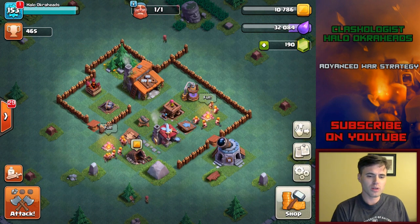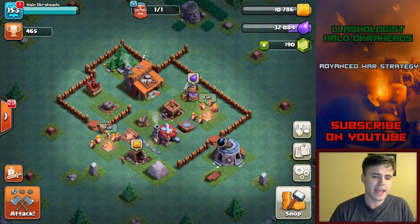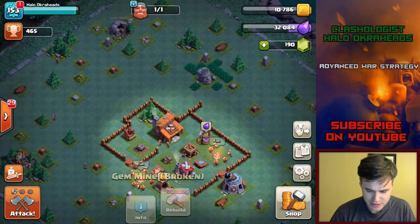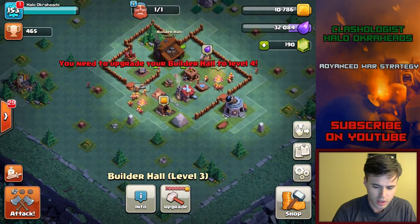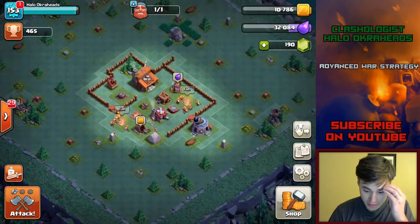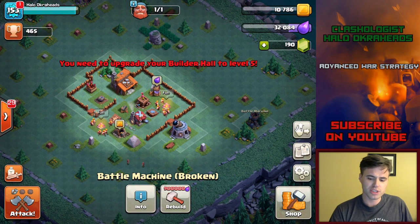If you did it all at once — saved up all your gold — it'll take 4.44 days for all the gold usage, and 6.02 days for the elixir. However, you can't unlock everything right away. You have to get to Builder Hall level 4 before you even get to the Clock Tower, and I think you have to get to level 5 before you can get to the Battle Machine.